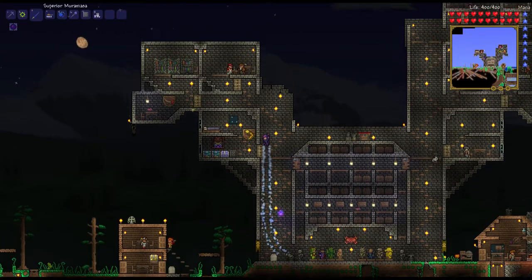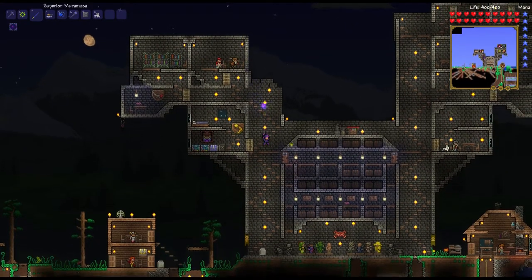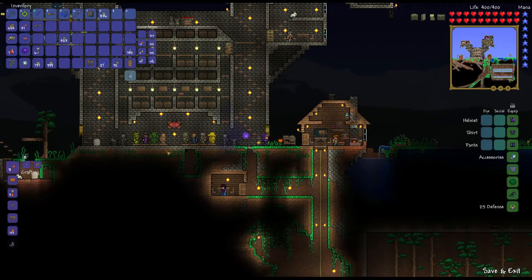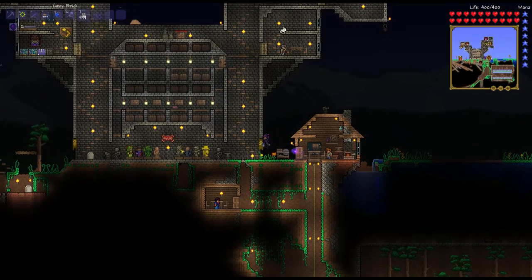I need to first build another set of rooms on top of here so I can put in two more NPCs, and then we'll need to start clearing out the chests. I'll use grey brick — I can make a bunch of that. Let's make one stack of grey bricks. Oh, this takes forever and it's kind of loud. I hope the volume is alright. 999 grey bricks — perfect.